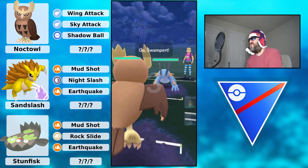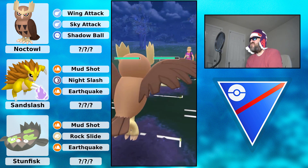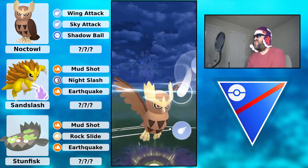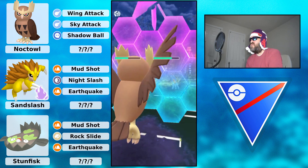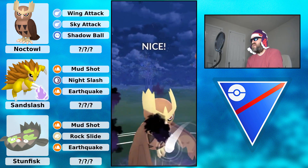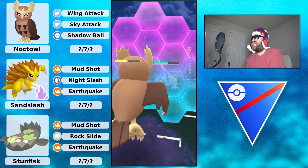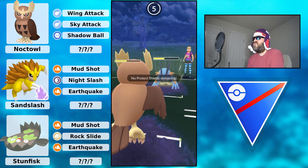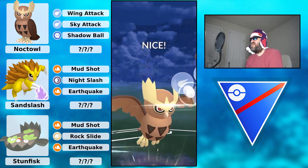Noctowl into Swampert - you'd rather see this in the lead, you don't want the back line to see Swampert at all. You could take two Hydros from a non-shadow. Noctowl goes for Sky Attack right now and that picks up the shield. Going ahead and shielding their attack too. Going for Shadow Ball now - Shadow Ball does more damage than Sky Attack. They shield that as well. Should be very difficult for them to Mud Shot down.